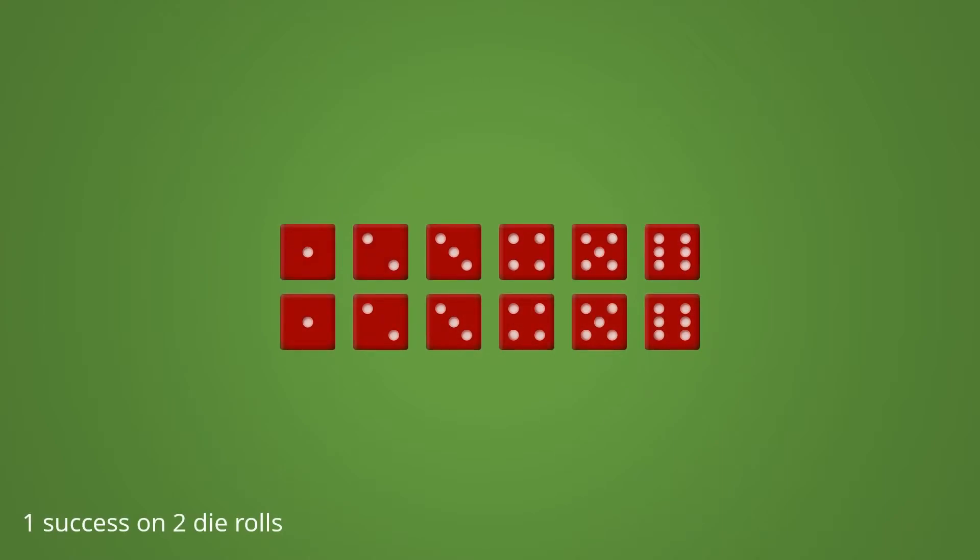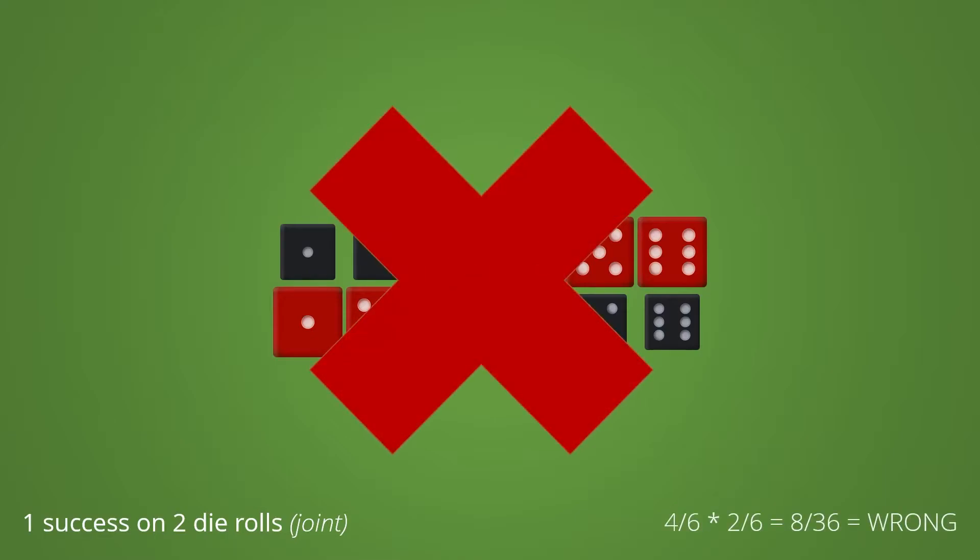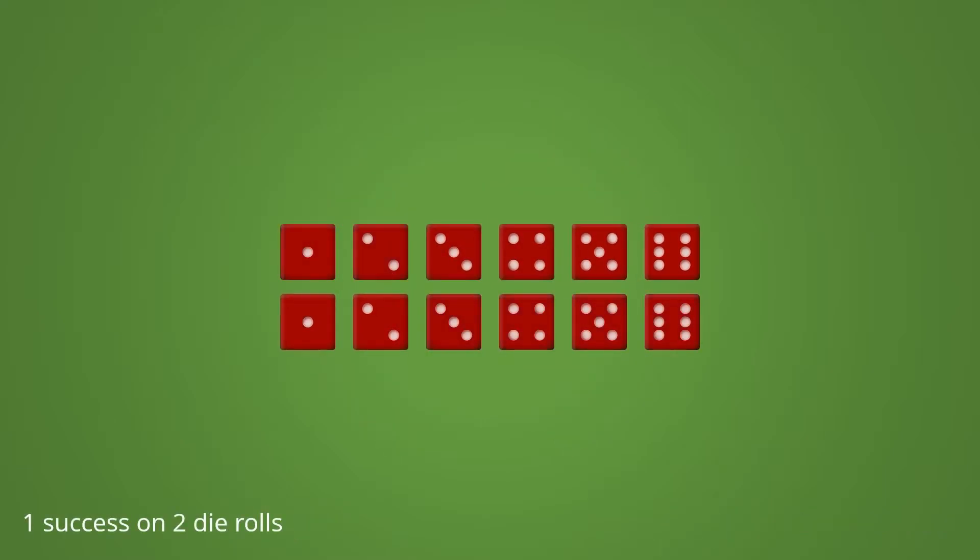But what about one success on two die rolls? Try to figure it out for yourself here and pause the video for a second. You might be tempted to solve it like this: it's a joint event because both rolls are independent and can occur at the same time. So you get the chance of a success and the chance of a failure and multiply them for a total of 22 percent. And that would be incorrect. While it's easy to think this way, you forgot about the fancy counting part — you need to go over all possible outcomes, not just one good one and one bad one. So this illustration was actually a bit of a trick; these are not all the possible outcomes by a long shot.